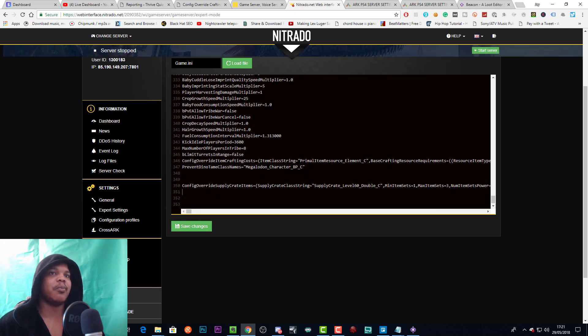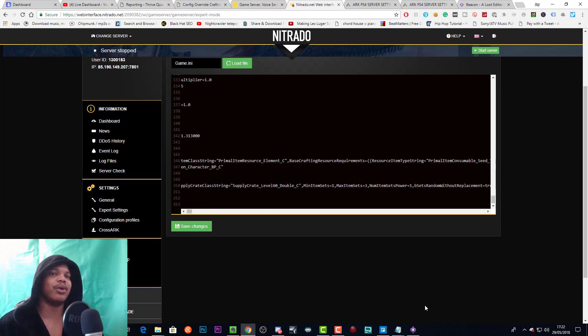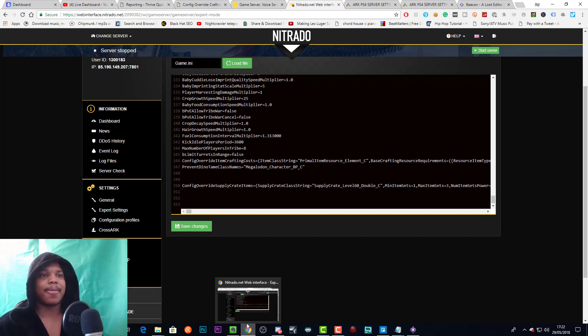If you've done multiple different loot drops, it may be on multiple lines. Generally you want to see it on one line. Once you have your loot drop set up, save, wait 10 minutes, then restart the server. If you don't know how to use expert mode, definitely watch my how-to-use-expert-mode video before trying to do any of this, otherwise you might mess things up.